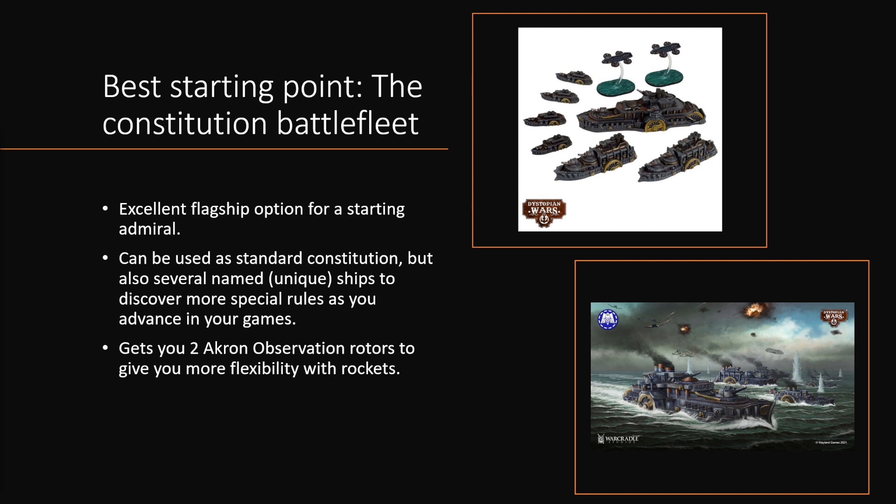The best starting off point for this fleet is the Constitution Battle Fleet. It's an excellent flagship option for any starting admiral. It does come with its special rules, but it's not a whole laundry list of them, so they're not too intimidating to start off with in your early games. An additional good thing is the Union Orbat has quite a few unique and named flagships based on this Constitution class, and there's nothing wrong with using that Constitution ship in their different named variants for replayability, as they all introduce nifty little special rules that can really make the fleet operate in a different way.